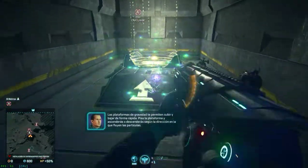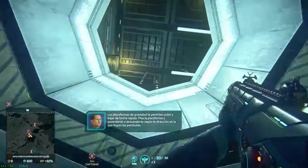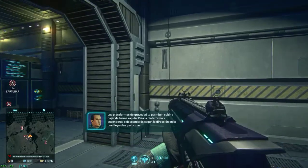These platforms are one of the wonderful things that the wisdom of Banu has revealed. Enter the platform and you will go in the direction of the floating particles.